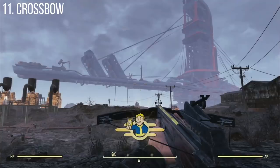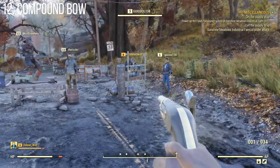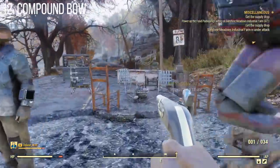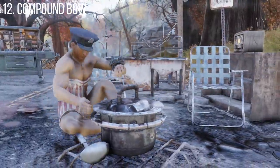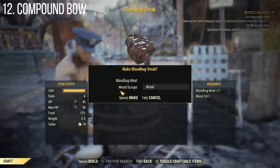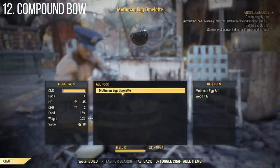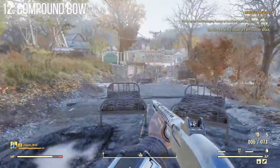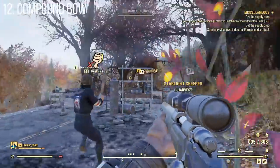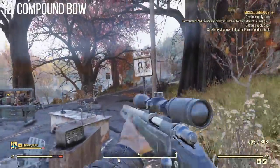We've seen the crossbow in past gameplay and it's still in the game, but we're also getting a compound bow — seemingly slightly different from the crossbow — in a new weapon category known as exotic weapons. A perk card unlocks all crafting options for these exotic weapons, including the crossbow and compound bow. It'll look pretty modern, mostly matte black or gray. Surprisingly, no one seems to have found a compound bow or crossbow in game yet.